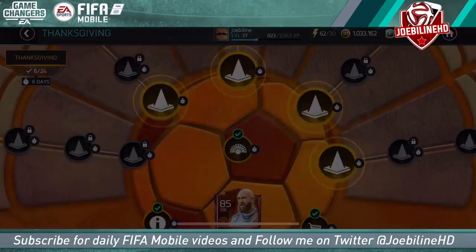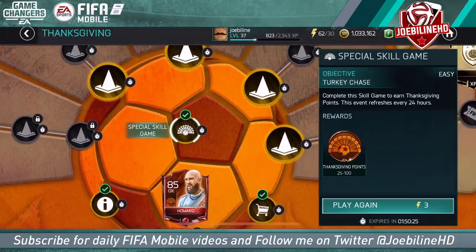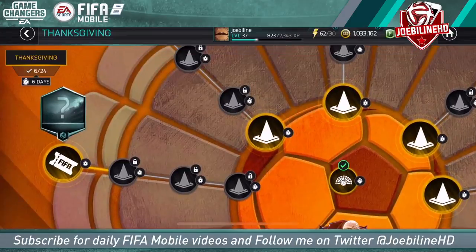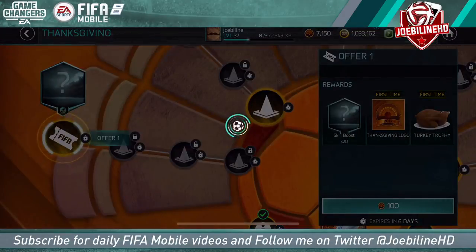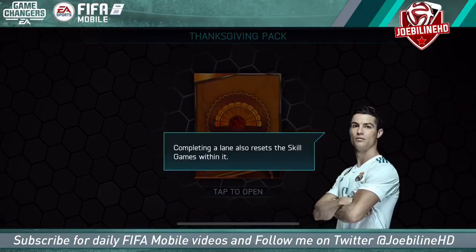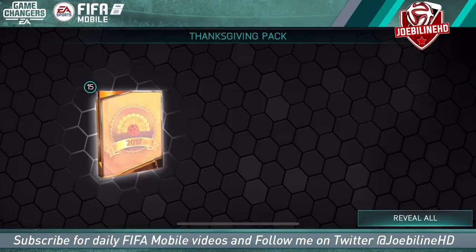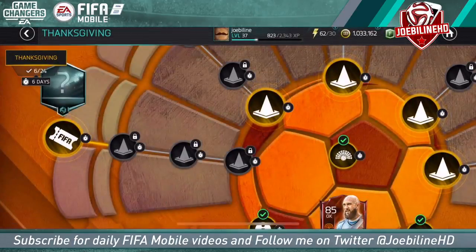For free-to-play, the way it works is you get 250 points the first time every day. We've got six days, and then it repeats — it's between 25 to 100 points each time. You do the free one, then pay 100 tokens and claim the final one. There are only three events per thing because the fourth is just the claim — that gets you the trophy and the logo.